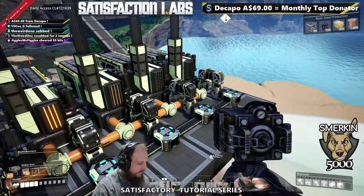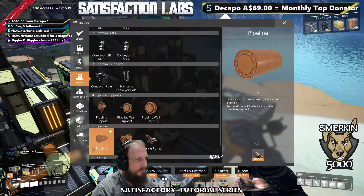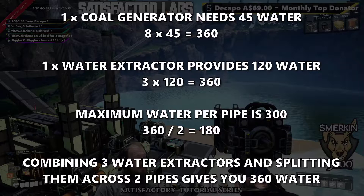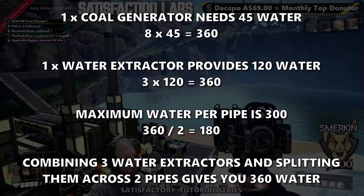You can send the water in from every angle and have it evenly distributed across your eight generators. Looking at the build menu — a pipe will transport up to 300 cubic meters of fluid per minute. A water extractor unclocked will do 120, so we're going to do three, combine them, then split them, sending 360 up two pipes.